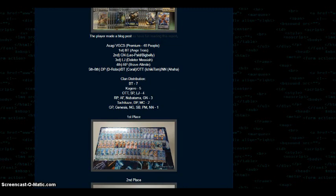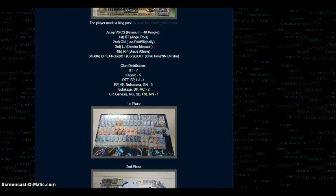Then we've got the Asagi VGCS Premium format. What do we have? First place BT Ange Toi, second place Great Nature Leopold Big Belly, third place The Leader Messiah Link Joker, fourth place Royal Paladin Alt Mile Brave — not Blasters, but Brave — and fifth through eighth place were Dimensional Robos, Coral, Ichitam, and Neo Nectar.